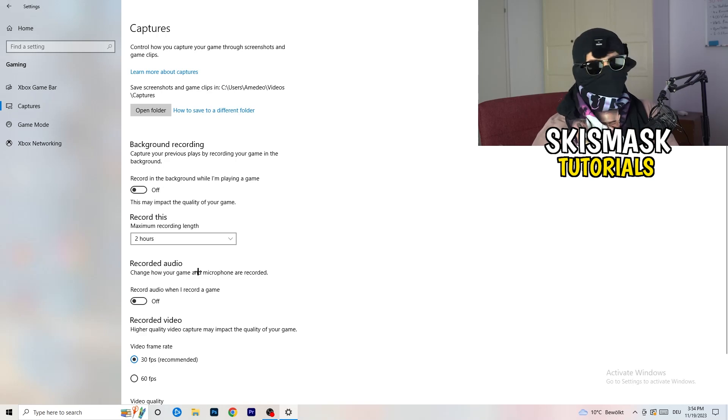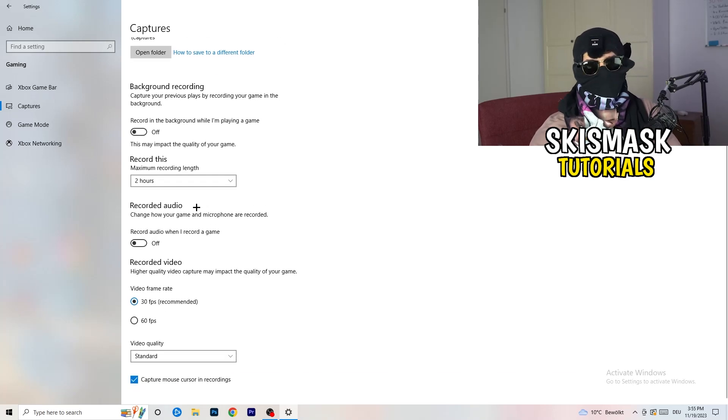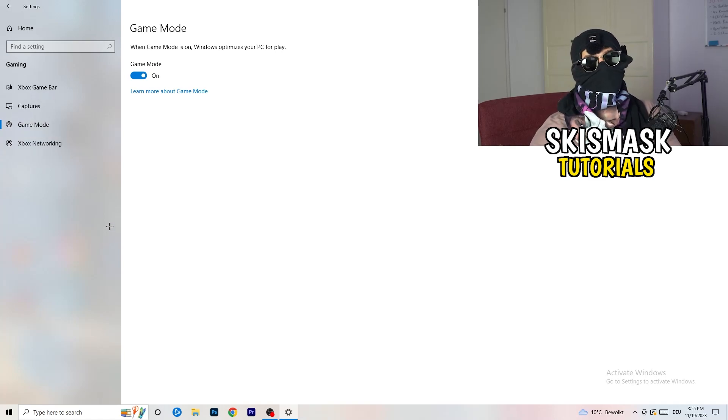Click Captures on the left side. Under Background Recording, turn off 'Record in the background while playing a game.' If you want to record, use proper software like OBS — don't use Windows recording. This background recording takes a lot of performance and can cause your game not to launch. Also go to Game Mode and check whether on or off works better for your specific PC.